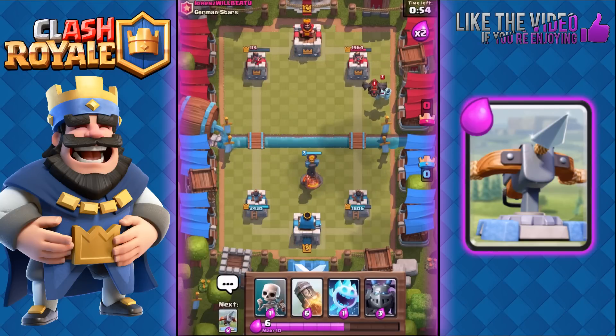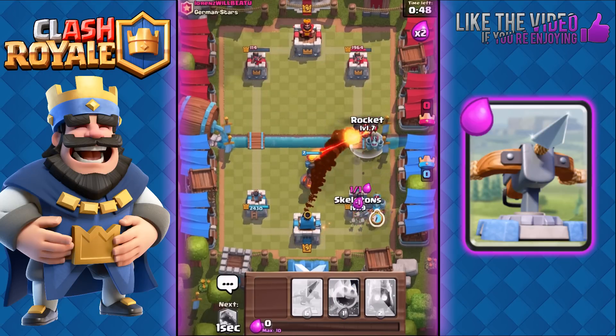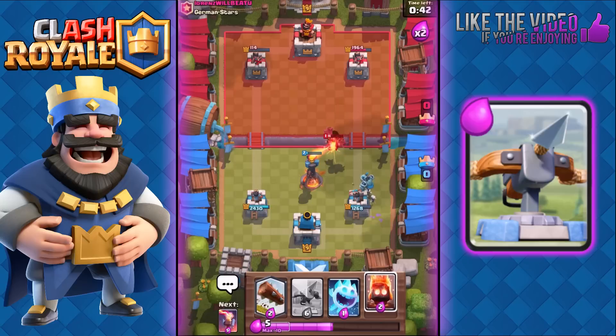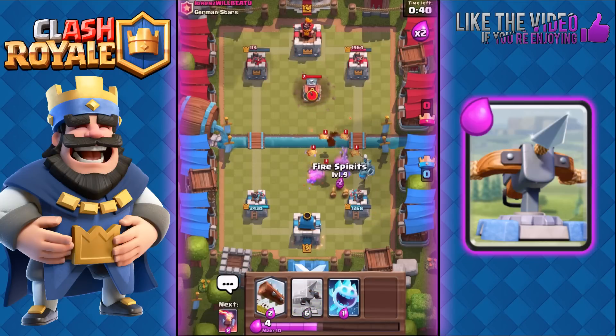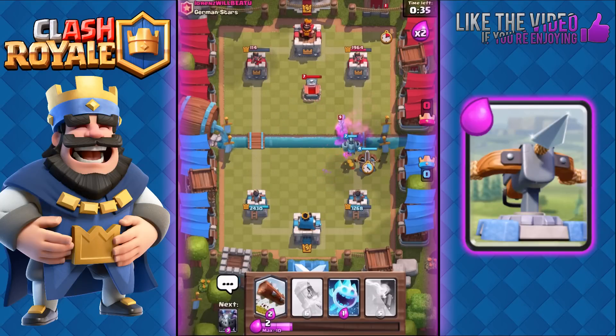He's got Mega Minion next to his Lava Hound. I'm gonna use a Rocket because right now I just need to focus defensively — if I can remove that Mega Minion quickly and kill his Lava Hound quickly I'm gonna look very good here. He has Pups — we're gonna use Fire Spirits. Since he just recently used his Lightning, he's not gonna be able to Lightning our Mega Minion and Expo.